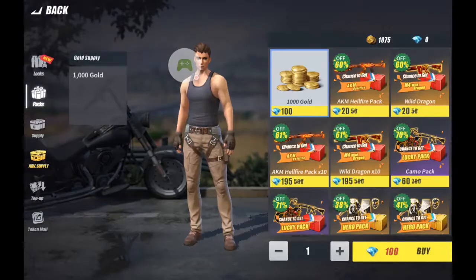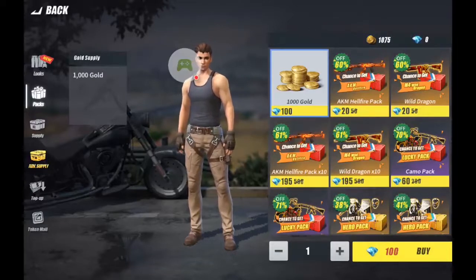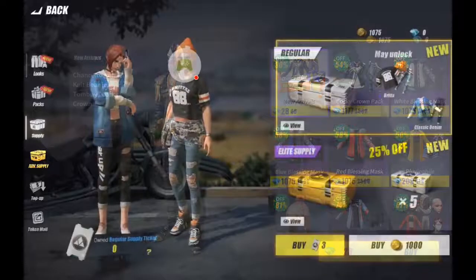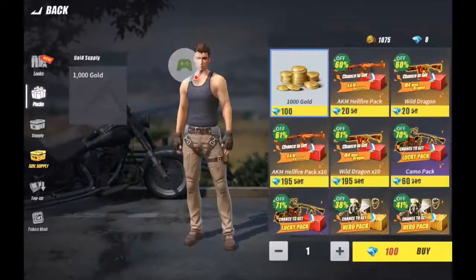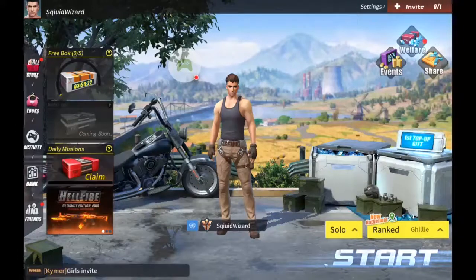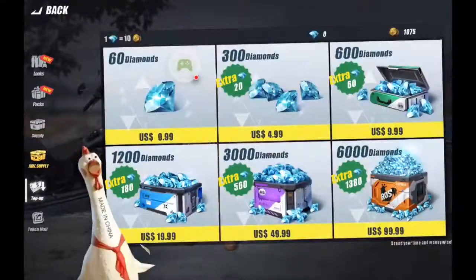There are a few different options available to players who want to get their hands on more gold in Rules of Survival, and the most common is to simply purchase it. There are a few different ways to purchase gold, though most will require you to have healthy amounts of diamonds, which is a premium currency. You can get diamonds by heading to the top-up tab in the store and purchasing one of the six options available. One diamond equals roughly 10 gold.